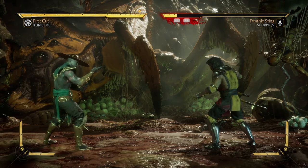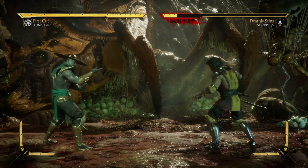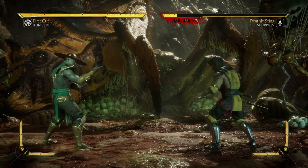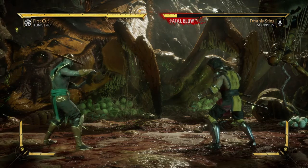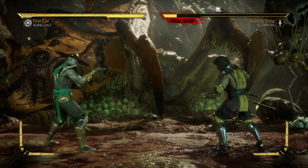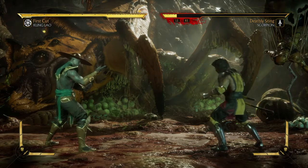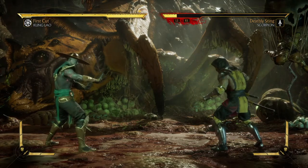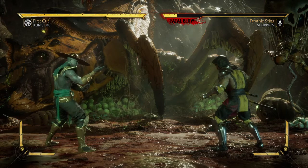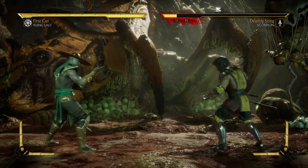The requirements are: number one, you need to get the first hit of the match — which means you need to strike first, not blocked, but you need to hit the opponent first. Kung Lao is very good at doing that. Number two, you need to end the match with the Under Control combo. Number three, you need to be over 50% health — that's over half of your power still available to you.